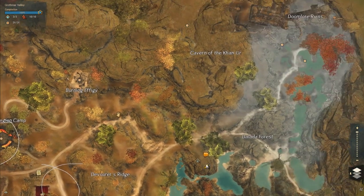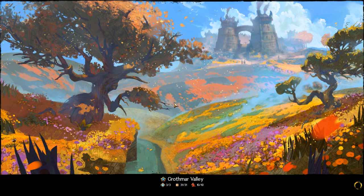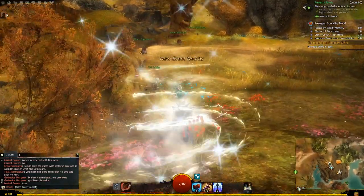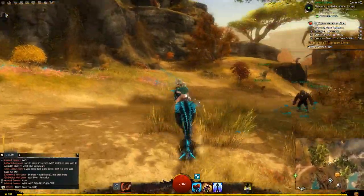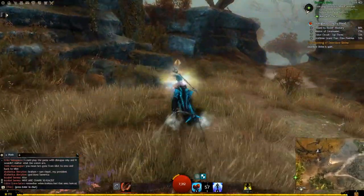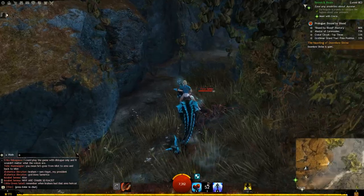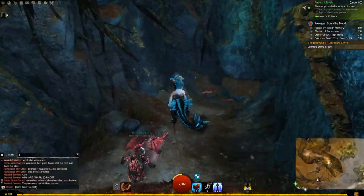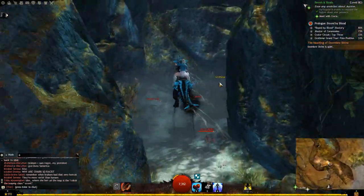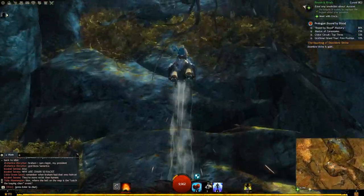And then we head on over to our cavern for our vault. We're going to take the Delada Forest Waypoint, and I'll show you where to find the vault and what's inside. This is also the beginning to the jumping puzzle.